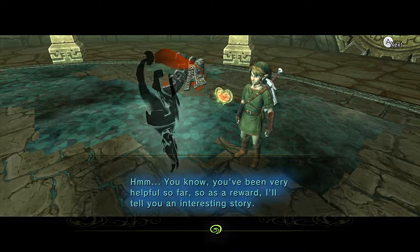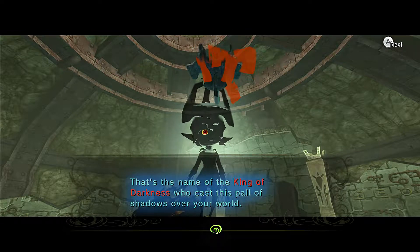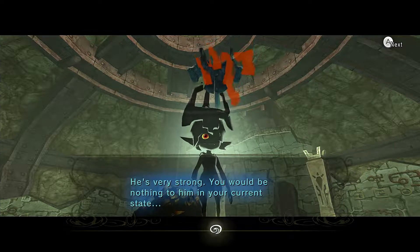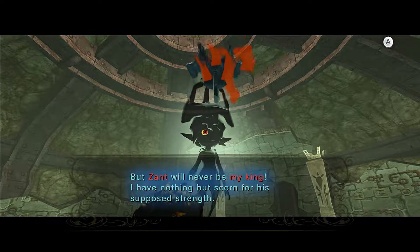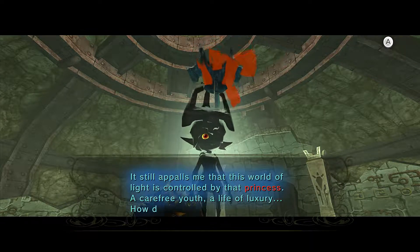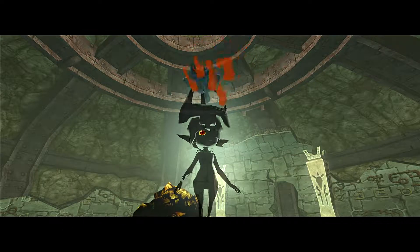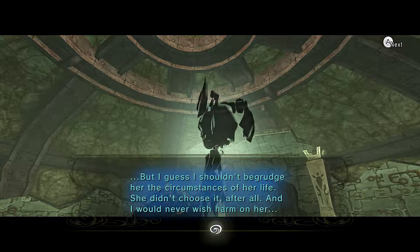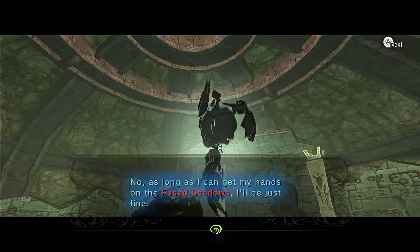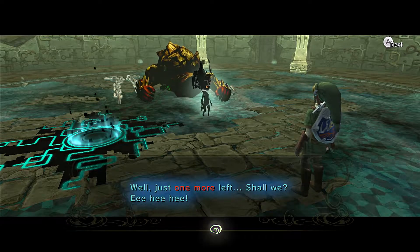You've been very helpful so far, so as a reward I'll tell you an interesting story. Zant — that's the name of the King of Darkness who casts this pall of shadows over your world. He's very strong — you would be nothing to him in your current state. But Zant will never be my king; I have nothing but scorn for his supposed strength. Not that your Zelda is much better — it still appalls me that this world of light is controlled by that princess. I care for youth and a life of luxury — how does that teach duty? But I shouldn't begrudge her the circumstances of her life; she didn't choose it, and I would never wish harm on her. As long as I can get my hands on the Fused Shadows, I'll be just fine.